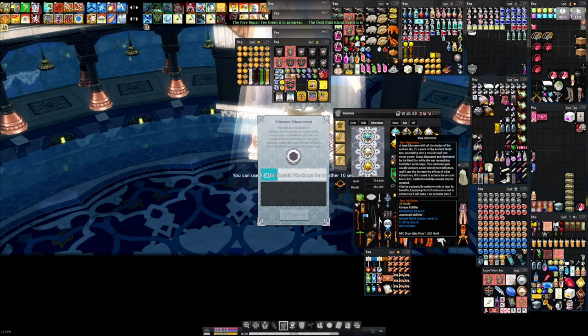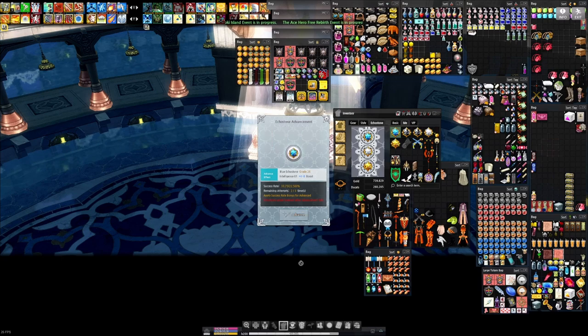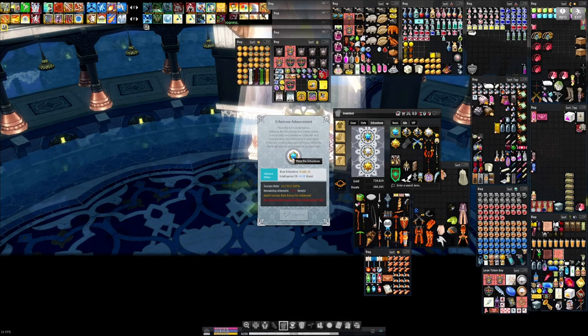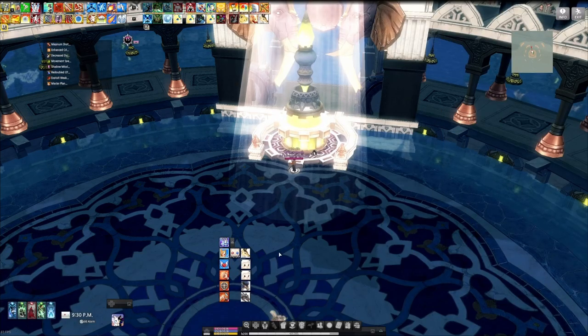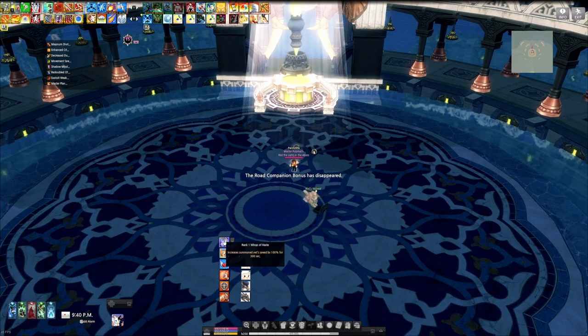Echo stones are another boost to stats. These go above and beyond every stat cap in the game, so they are very useful bonuses for players of all levels. You can obtain these from the mission Shifinaha. Depending on the mission type you'll get a different stone as a reward and you can upgrade these at the end of the mission. You get 3 attempts every mission and there is a fail rate. The max rank is 30 and they can give a ton of stats as well as other effects at higher levels. There's a separate video on this mission if you'd like more detail.